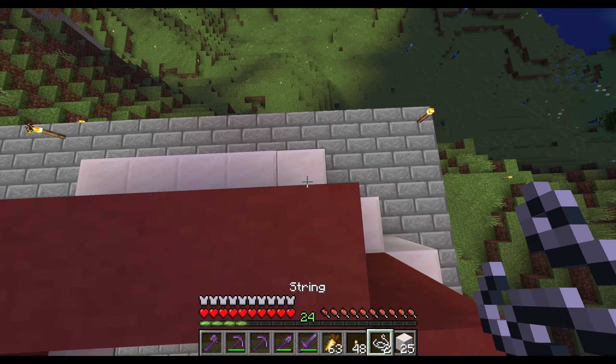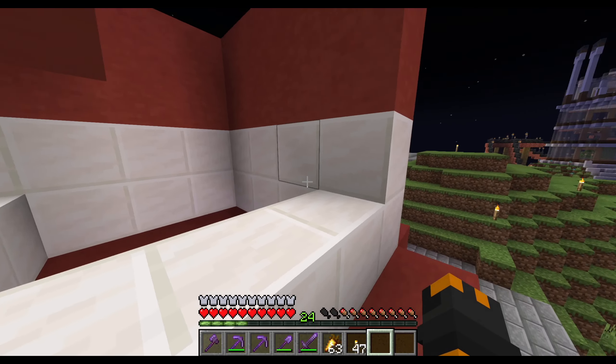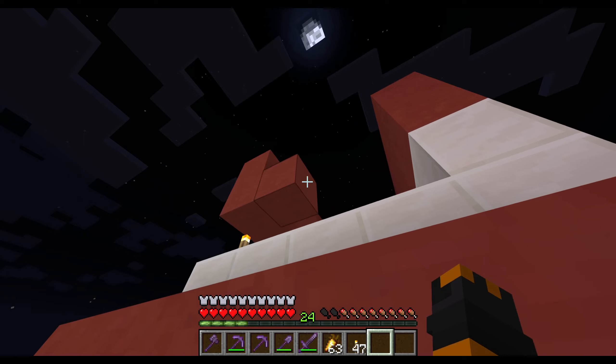Now I'm gonna take this dirt block and place it in another place. Let's get back to doing this. If I just go up like this for another few blocks, then maybe I'll do like one more layer of quartz, and then I'll call it there. So far, I'm liking how this looks.